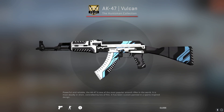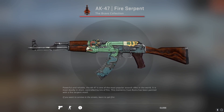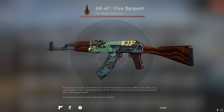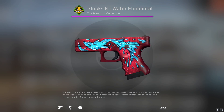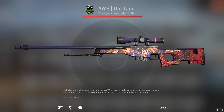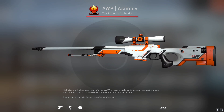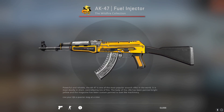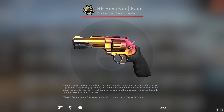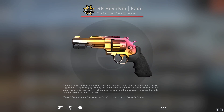The AK-47 Vulcan is my favorite and the best CSGO skin in the Huntsman collection. The AK-47 Fire Serpent is the best in the Bravo collection. For the Breakout collection, the Glock 18 Water Elemental is the best. For the Hydra collection, the AWP Oni Taji is the best. For the Phoenix collection, the AWP Asiimov is the best. For the Vanguard collection, the AK-47 Wasteland Rebel is the best. The AK-47 Fuel Injector has my vote in the Wildfire collection. And for the Revolver collection, the R8 Revolver Fade is fittingly the best skin in that case.